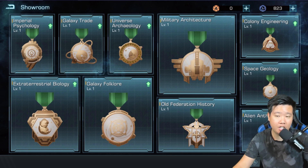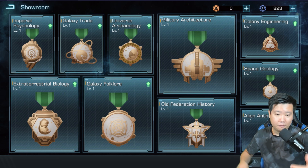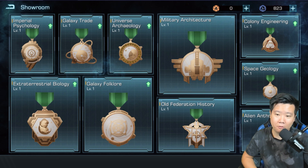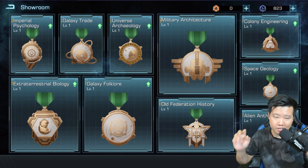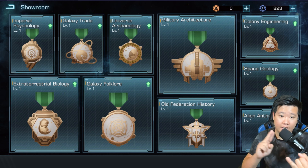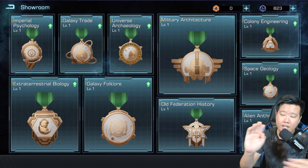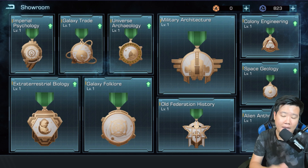The biggest key thing here: participate in the Galaxy Summit, because eventually you'll be able to max everything out — it will take time, and buying bundles will definitely help. My top five to summarize: Imperial Psychology, Galaxy Folklore, Military Architecture, Extraterrestrial Biology, and Old Federation History. That is my approach.